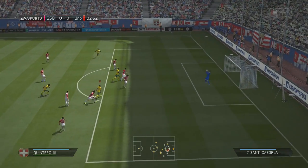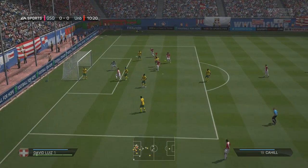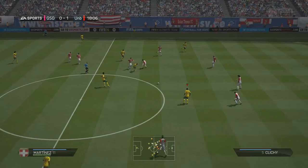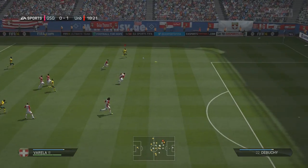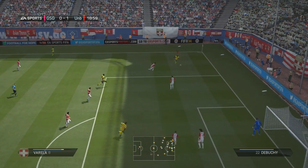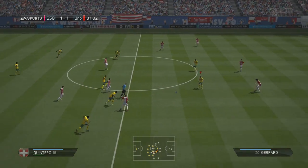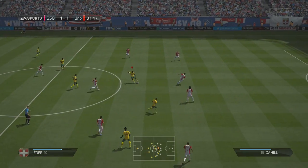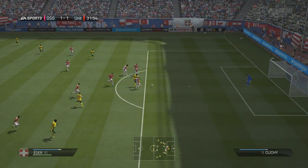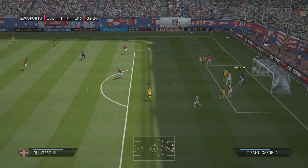We come up against a 4-4-2 Premier League side with David Villa up top. Quintero tries out a shot but Cech saves it easily. In the 10th minute the opponent gets a corner, wins two headers and Cech doesn't look good in the net — they go up 1-0. But just a few minutes later we find Ferela open on the wing. I decide to cross it in and it's not a beautiful goal but it makes it 1-1 and I get the equalizer.